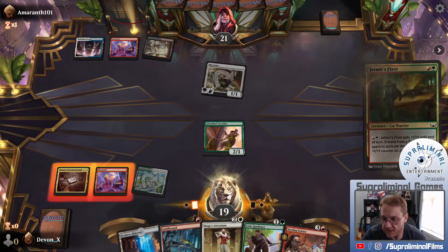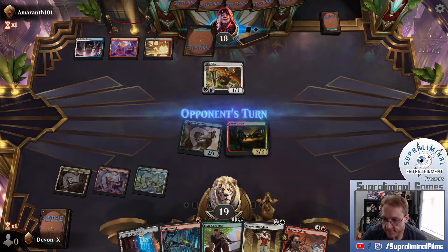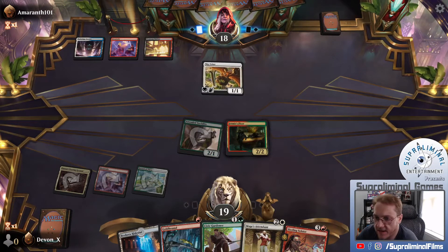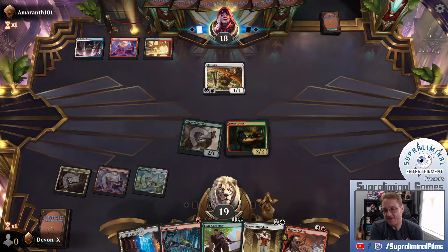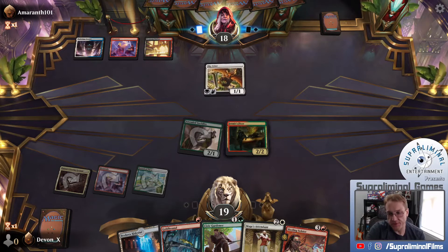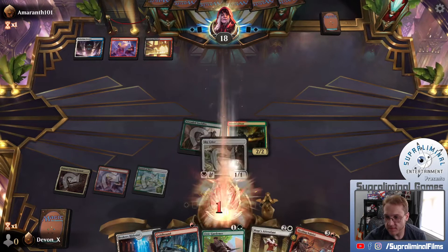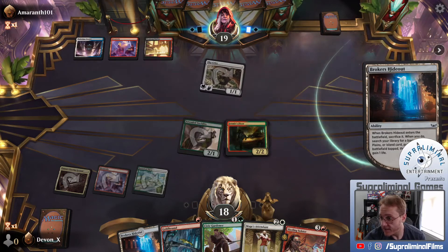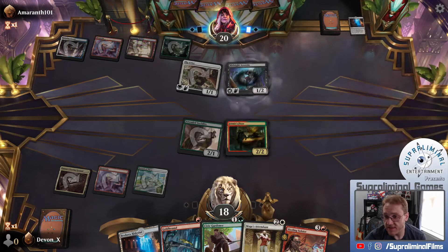I think Fixer's probably the next play. I'm not sad about that. Next turn we can Mage's Attendant and attack. I think we want to do that before combat. You definitely want to kill that Jetmer's Fixer. That's not a bad card - he's a fine 2-2 for 2. Two colors makes it a little untenable. Midnight Assassin - Flying, Deathtouch. I no longer know what I need now. Plains? I think we want Forest.